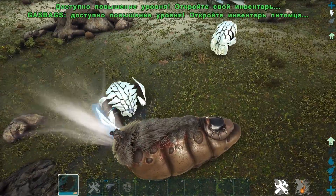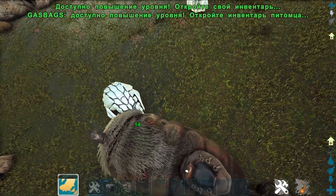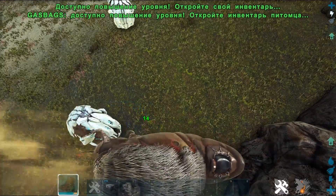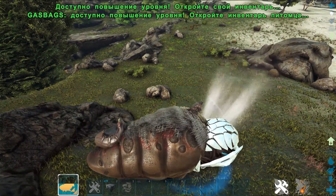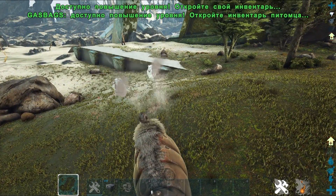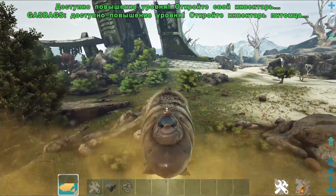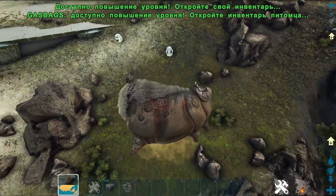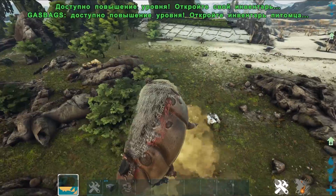Также мы можем втянуть много воздуха и отбросить какого-нибудь врага. На С жмём — и отфутболили вражин. Ну, если что-то идёт не по плану, просто берём и делаем по тапкам. Немножечко маневрируем.